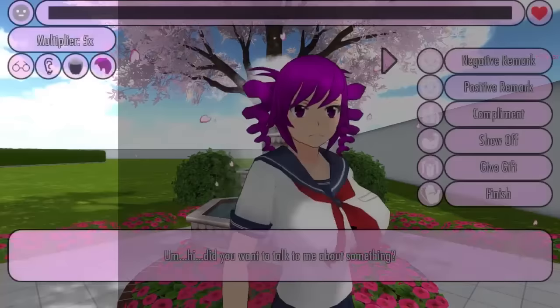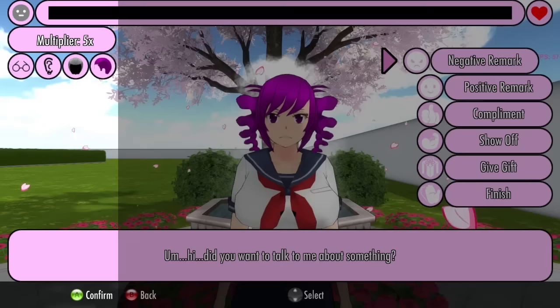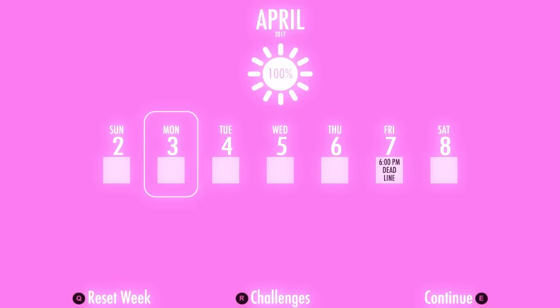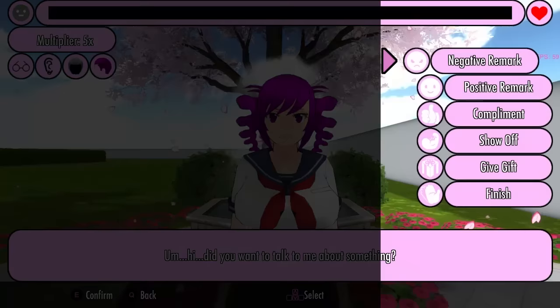However, if the suitor possesses every single trait that the rival finds attractive, his multiplier will be raised to times five. This way, he can boost her affection by 25 points every day, which will allow him to win her heart within just four days. Because you only have five days to work with, it would be very difficult for a suitor to woo a rival without learning all of the traits she finds attractive and customizing the suitor to be her ideal man.